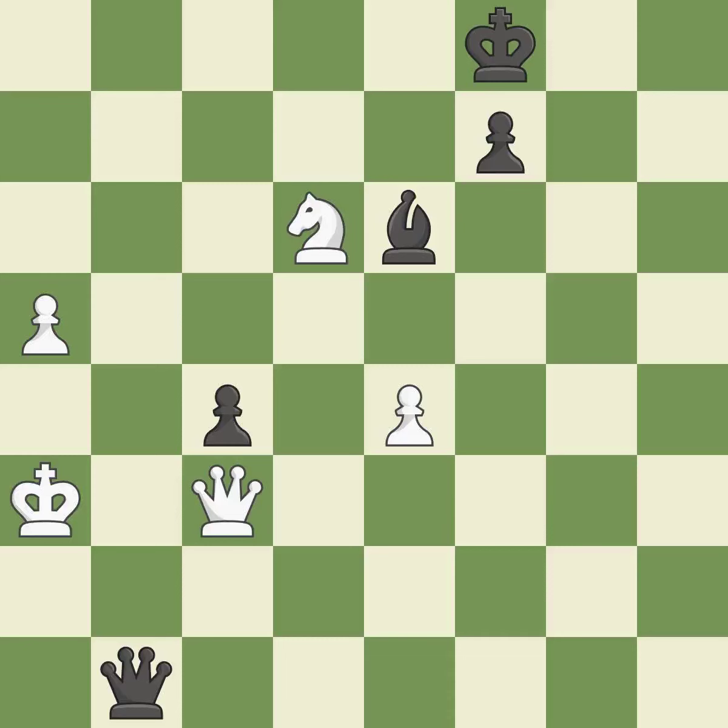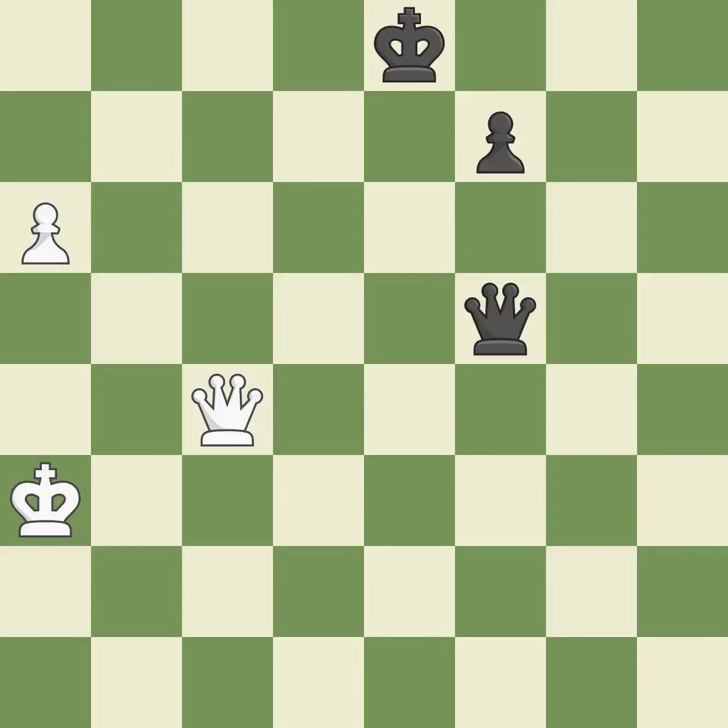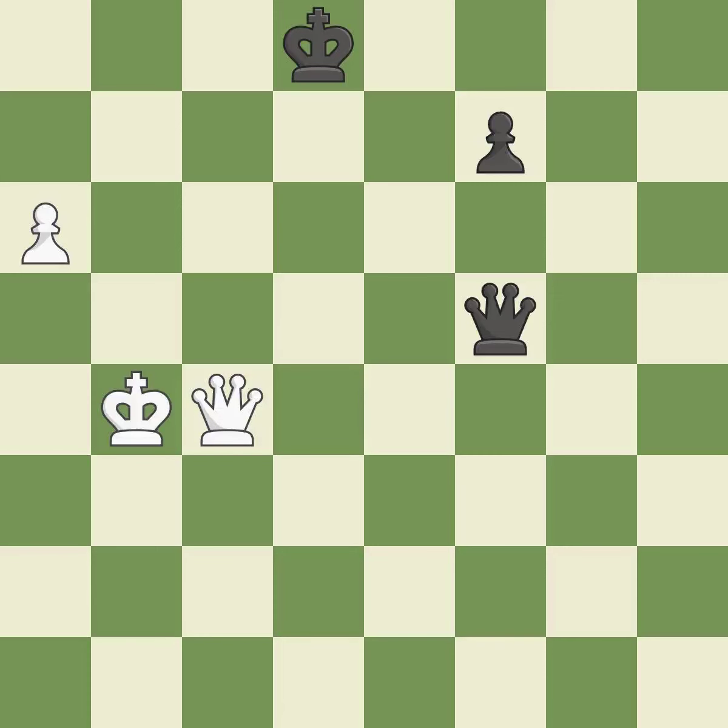This overlooks a better way to evade the check from the opposing queen — it is an inaccuracy. This is the strongest option — it is best. This takes an outpost, an active square where the knight cannot be kicked out by a pawn. This threatens to play checkmate — it is best. This stops the opponent from being able to play checkmate — it is excellent. Recaptures — it is best. Takes back — it is best, pushing a passed pawn. This threatens to push a passed pawn towards promotion — it is good. This stops the opponent from pushing a passed pawn towards promotion — it is good. That was a free pawn. This threatens to push a passed pawn towards promotion — it is best. This is the only move that works, preventing the opponent from pushing a passed pawn towards promotion — it is a great move. This threatens to push a passed pawn towards promotion — it is best. This stops the opponent from being able to push a passed pawn towards promotion — it is best.